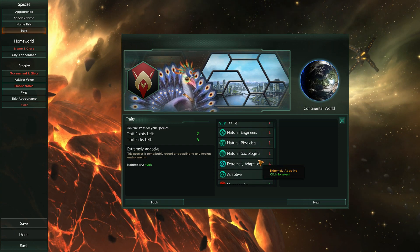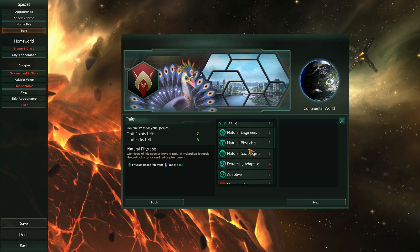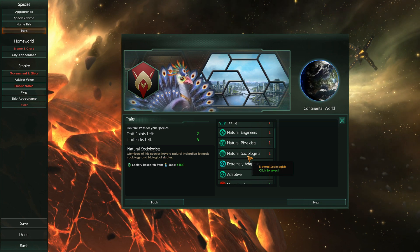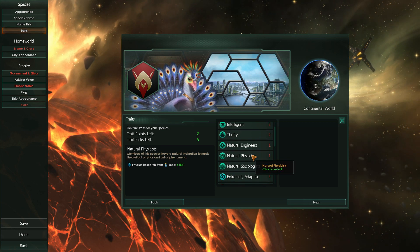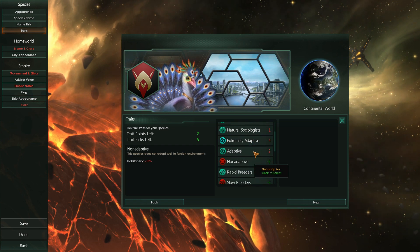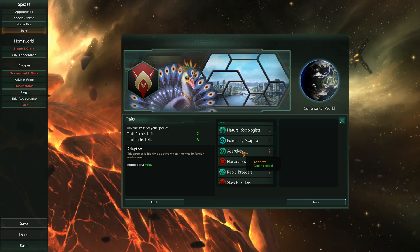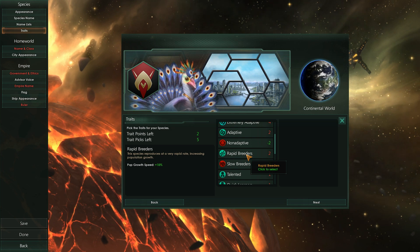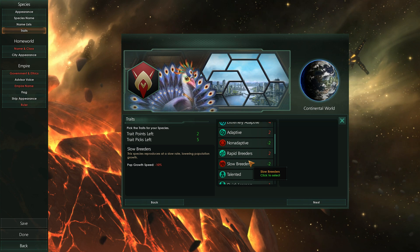Intelligence gives you a 10% boost to all three fields of research that govern all the techs in the game. So whenever any of your pops are researching, they'll do all three flavors 10% faster. Thrifty — when certain jobs create what's called trade value, and it makes its way to your capital, it turns into useful goods and economic stuff. Basically this is how good your civilian economy is, and you get to tax it once it makes it to your trade hub. The engineers, physicists, and sociologists traits just play into more specialized research.